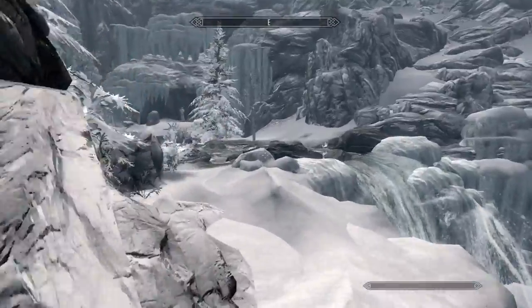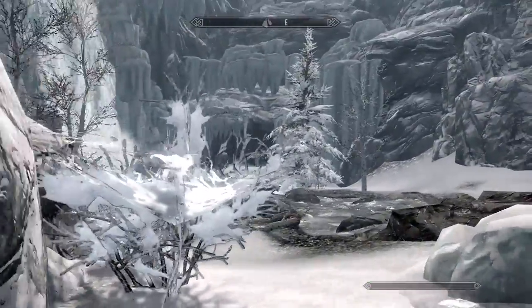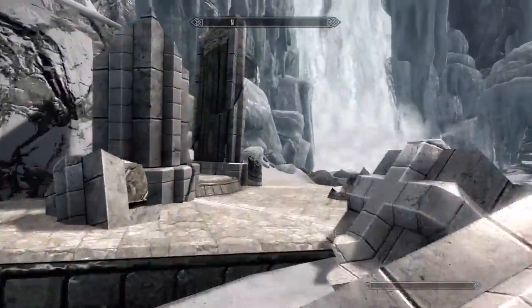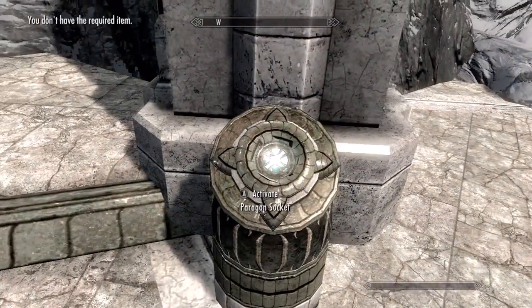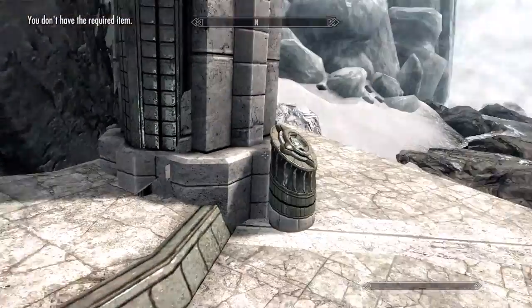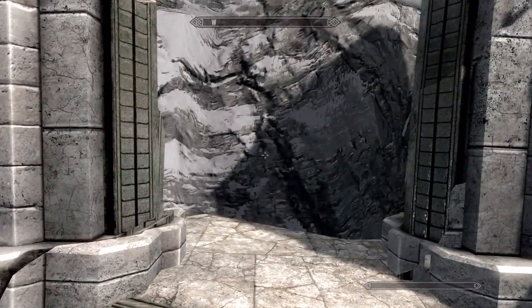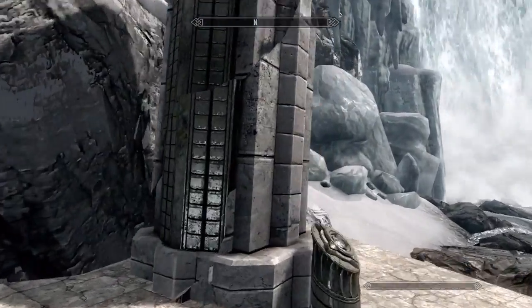You should see an ice troll on the other side, and on this side you will find the Paragon Socket. Here it is — I have no Paragons on me right now, but if I did I could put them in and it would open a portal. I'll make some tutorials soon on how to get all the Paragons — until then, see ya!